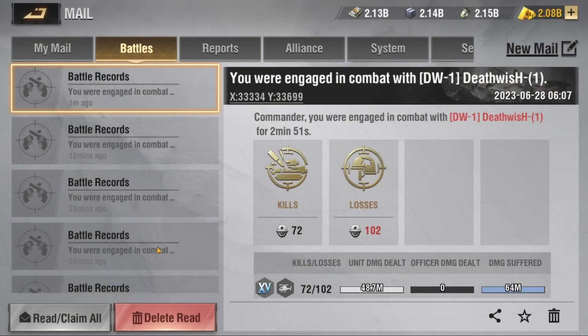The results are in — Martyrs versus Vanguard, and the Vanguard came out on top. We did 48.7 million unit damage dealt with the Martyrs and suffered 64 million, getting 72 kills. We're going to back out of the battle report and do a roundup, break this down in more depth, and give you an idea of what direction it might be smart to go when building helicopters.